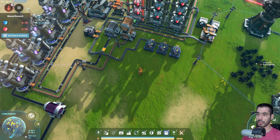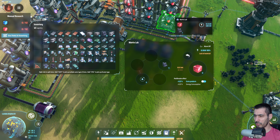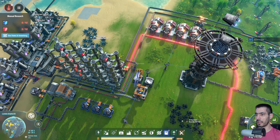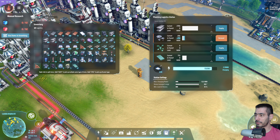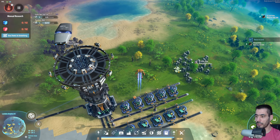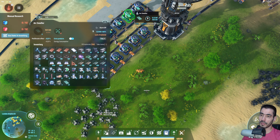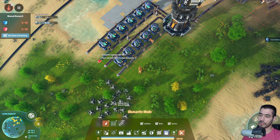Slowly but surely you're just making a few — you don't have hydrogen, that's a problem. We're kind of okay for the time being. So now we have stone being delivered, and we have silicon ore — all of the silicon ore is being used to make these things here.